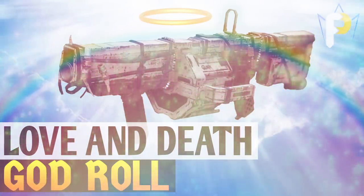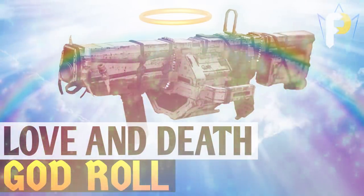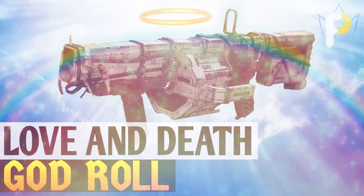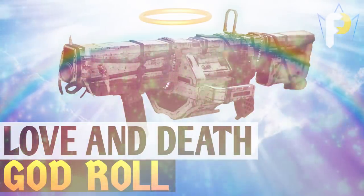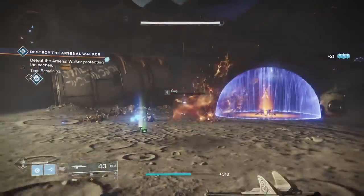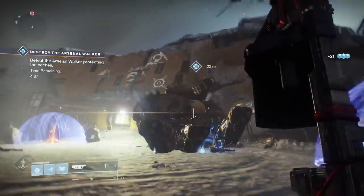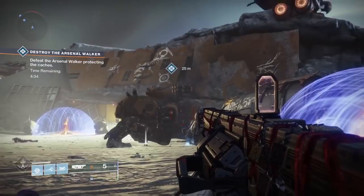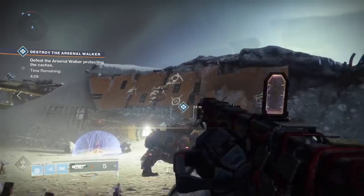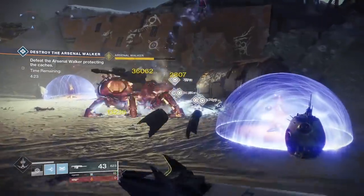Love and Death is the newest grenade launcher in Shadowkeep. Now you know me — I wouldn't be out here talking to you about any old weapon unless it was good or at the very least brought something unique to the table, and the Love and Death is no exception. So what does it offer? With the right roll, this thing is a PVE powerhouse. As we all know, grenade launchers are still very effective damage dealers in PVE and can do a great job at handing out big chunks of damage with extremely little effort or accuracy. While Izanagi's Burden currently remains my favorite raid boss shredding weapon, it's still a really good idea to pair it together with a kick-ass grenade launcher. Enter the Love and Death.